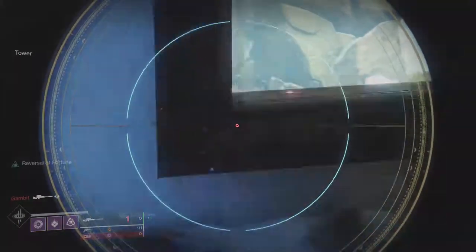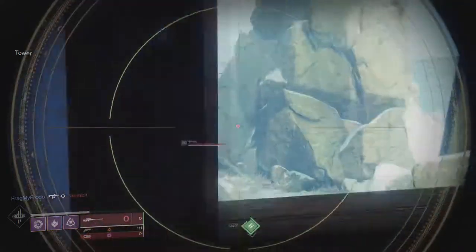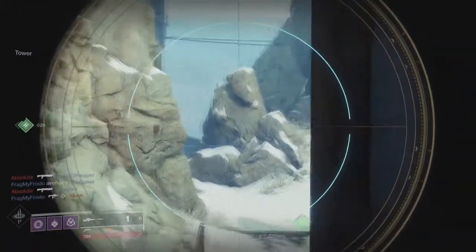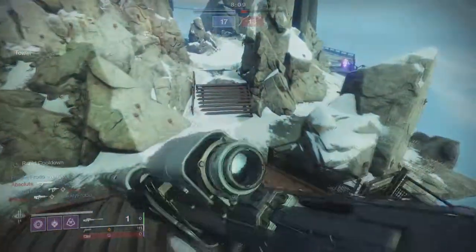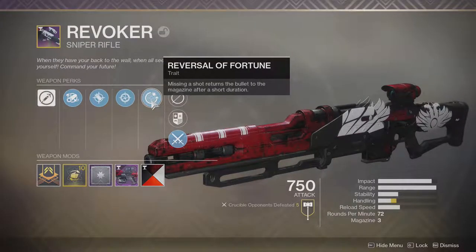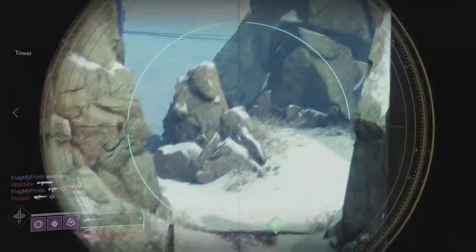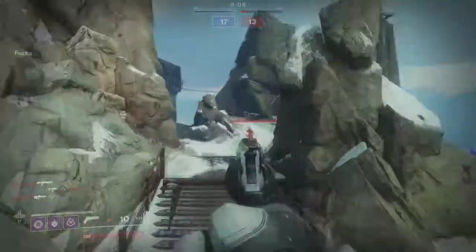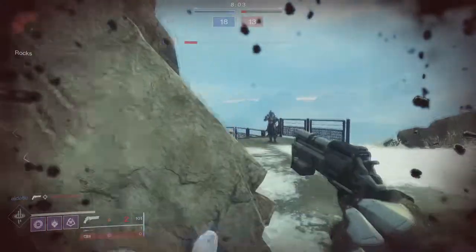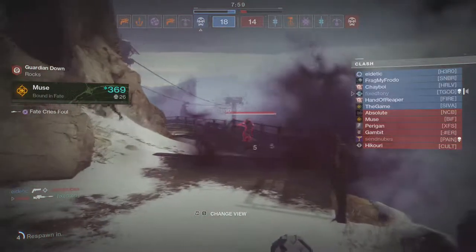This gun is nice. I love the reticle, it shoots smooth, it feels good — but it's not like Recluse where when you proc Master of Arms you melt everything. Let's take a look at the intrinsic perk: Reversal of Fortune — missing a shot returns the bullet to the magazine after a short duration. This is what really makes the gun good and weird at the same time. On paper this gun sounds like it's gonna be great for sniping.